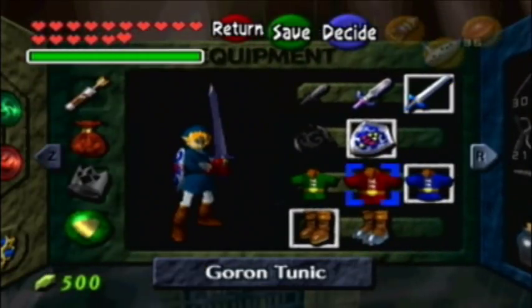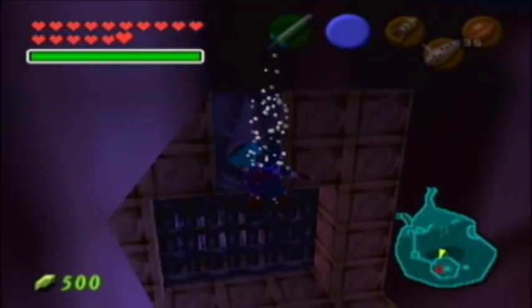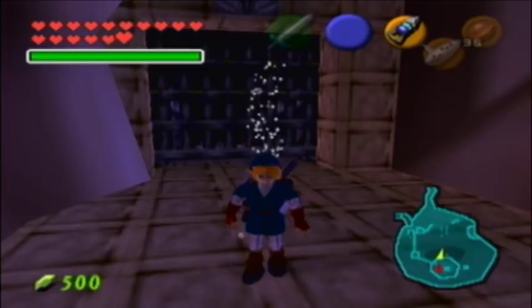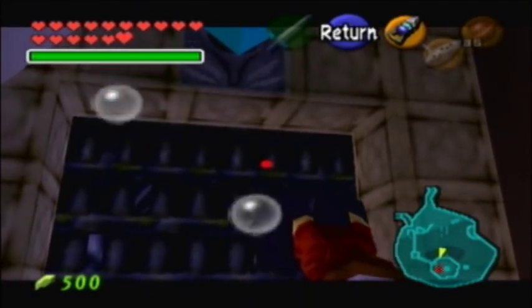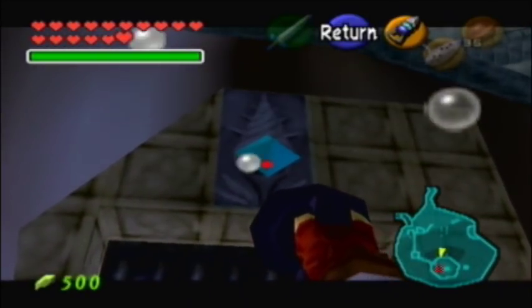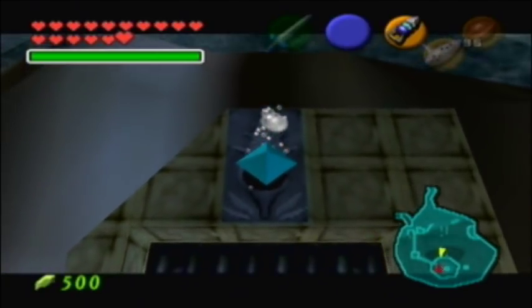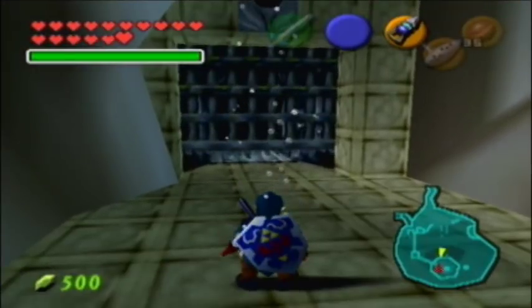Okay, so to get into the Water Temple, you're obviously going to go to Lake Hylia like I am right now. Right down here there's this weird gate. How do you open that gate, you might ask? You take out your hookshot. So you hit that with your hookshot and it will cause the gate to magically rise. Yay.